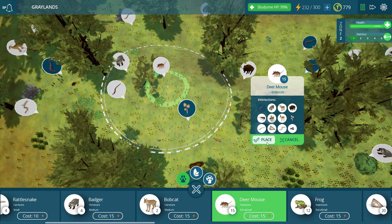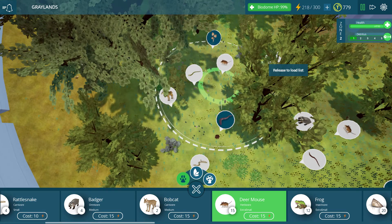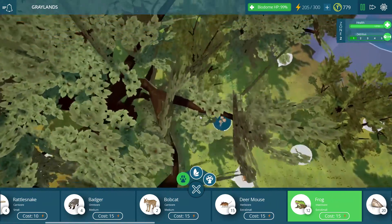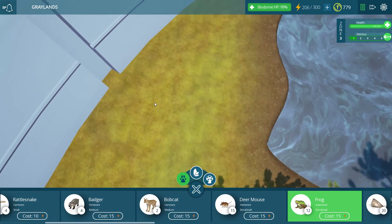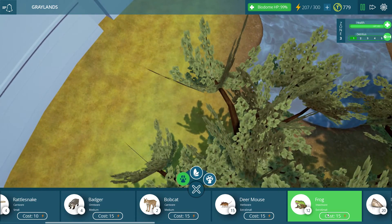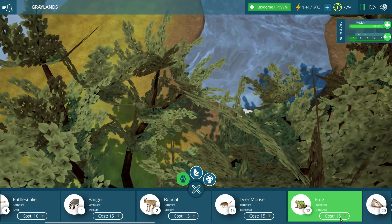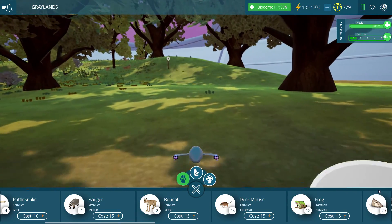Let's put some deer mice right over here by these snakes — we want to make sure they're there. If there's one thing I've learned, it's that you can never have enough deer mice. Some frogs as well. I think what we'll do is start moving toward the water over here and start putting down some creatures by the water. We can probably zoom in for this since there's not a ton of stuff over here yet.